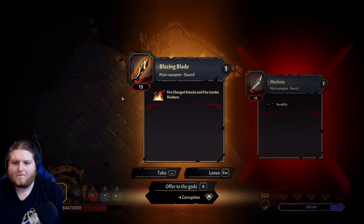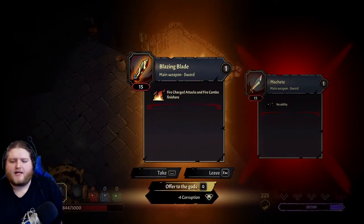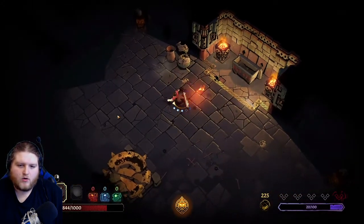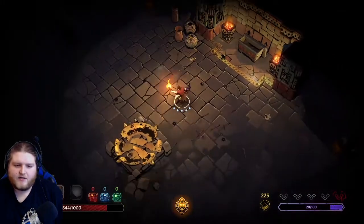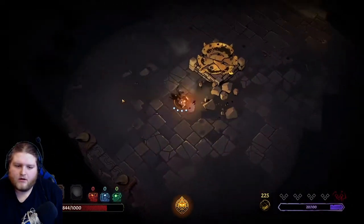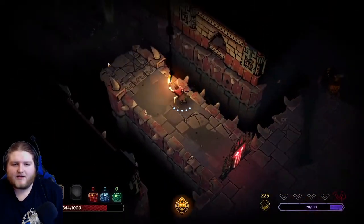A blazing blade - main weapon, fire charge attack, fire combo. Versus my non-flaming machete. Or I can offer it to the gods for less corruption. I'll take it. Okay, so it has like a little fire element to it - that's nice. If only this brazier was... gosh dang, this is a tricky game already. The lighting mechanic is gonna be weird having to deal with as I enter each room.